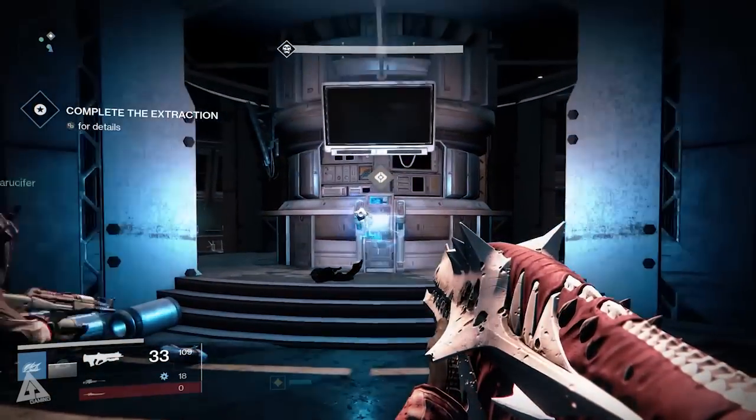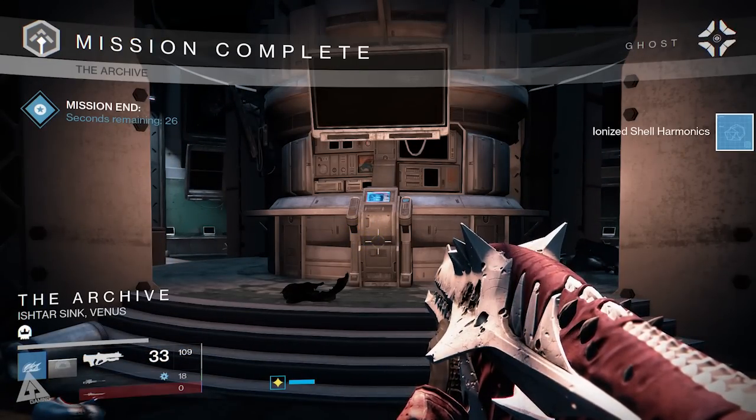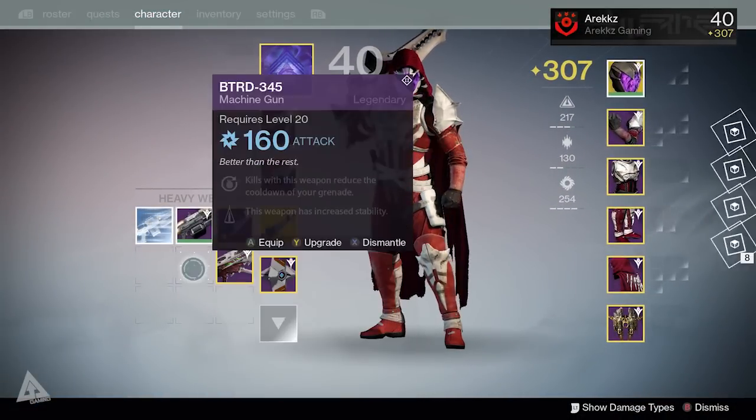You go to Venus, complete the Ishtar Archives mission, and upon completing it you'll be given an item which will allow you to repair this node. I'm not entirely sure whether you have to do it on easy or hard mode, so I did it on hard just to be sure. Either way, complete the Archive mission and you'll get an item at the end.